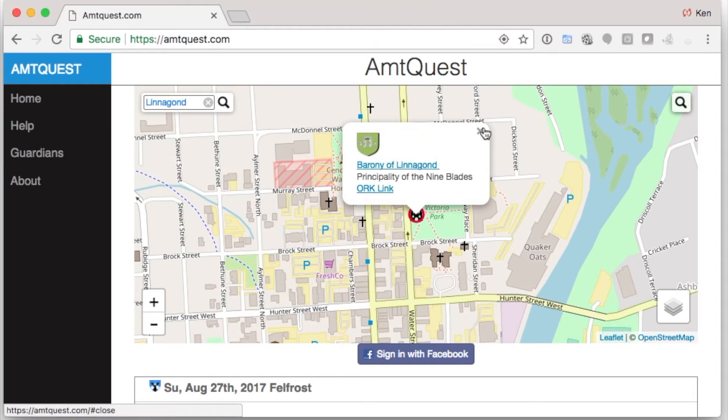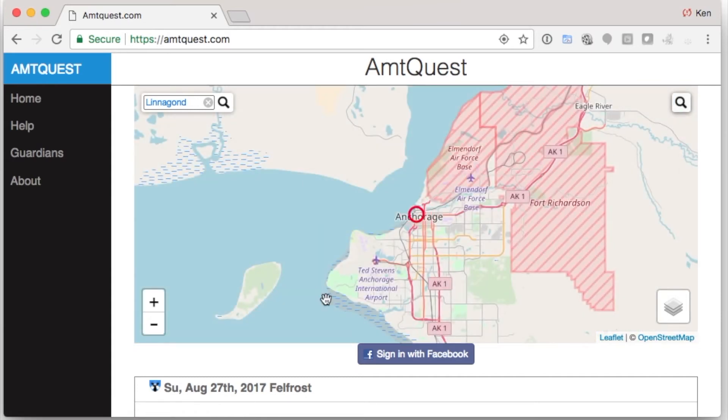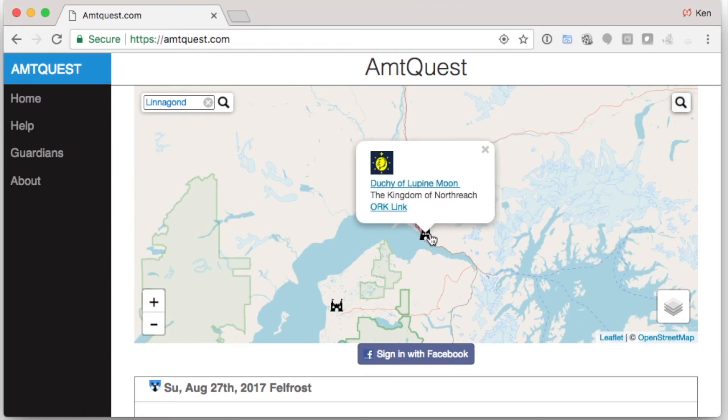You can also use it to find a city and locate the parks around that area. In this case, let's type in Anchorage. Let's zoom out and we'll see if there's any parks around Anchorage — hey, there's three! Let's look at the information for them.